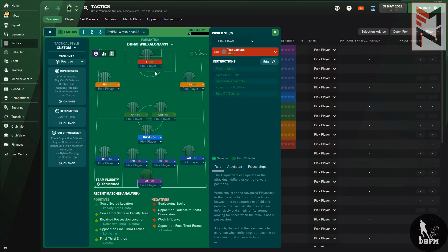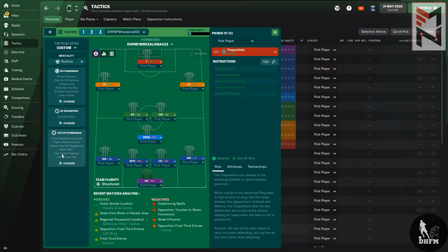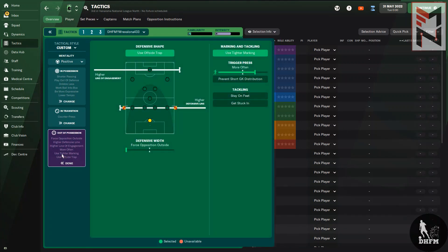Both inside forwards were on attack duty with no instructions whatsoever. The Trequartista had no instructions either — just ghosting around space to find pockets, create chances, and create gaps for teammates to play balls into and score goals for the team.